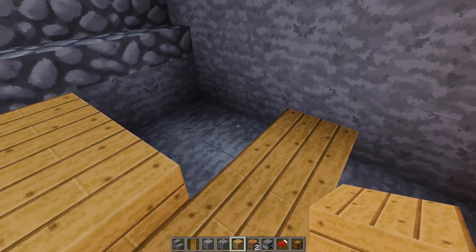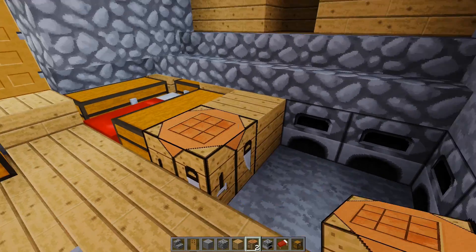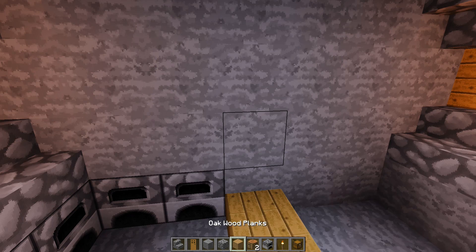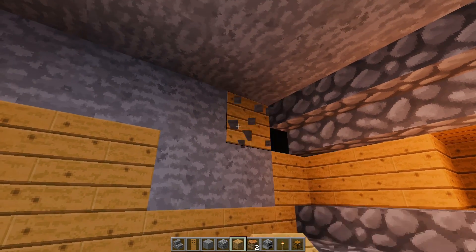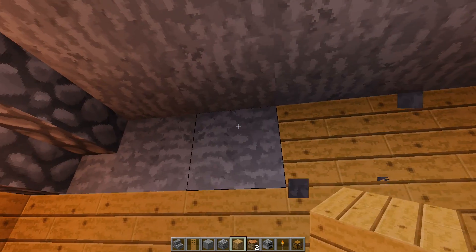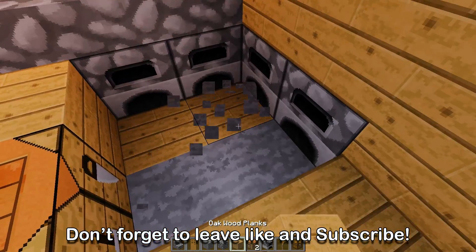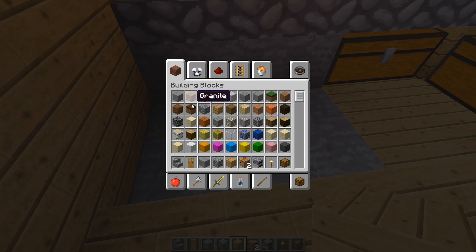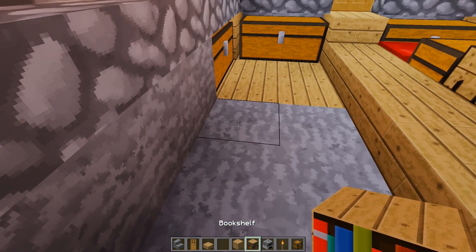Over here you can go ahead and put the furnace — I forgot to put this on the other side, and I forgot to put the crafting table, but there you go. I need a torch — put that one right here. Then over here on this wall, go ahead and change it to oak wood. It's all up to you which one you prefer, but I like doing this. Let's go ahead and change the floor too — you guys see the point, right?